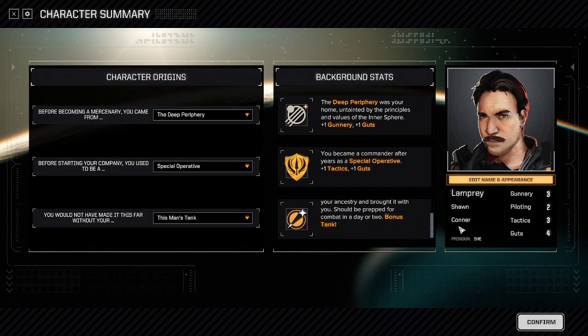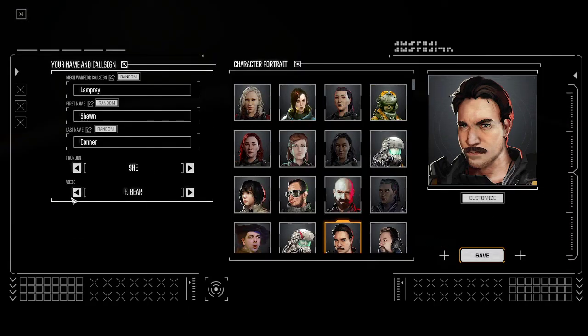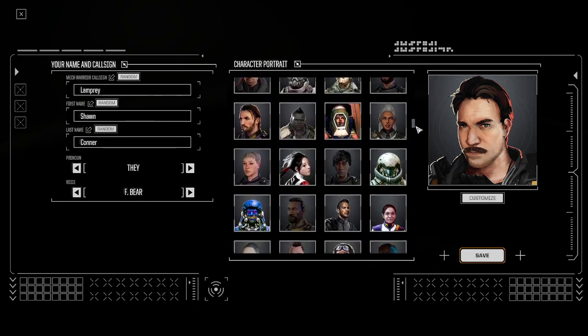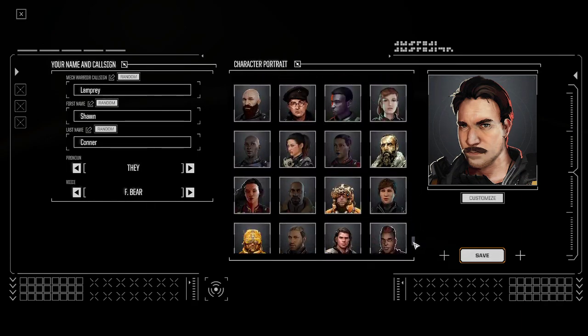Finally, the name and appearance section is pretty self-explanatory. You can edit your name, change your voice, change your pronoun, and set your first name, last name, mech word, and call sign. You also have a big selection of portraits to choose from, most of which are static pictures.